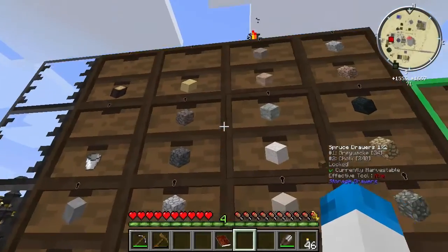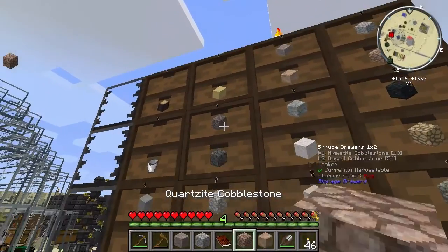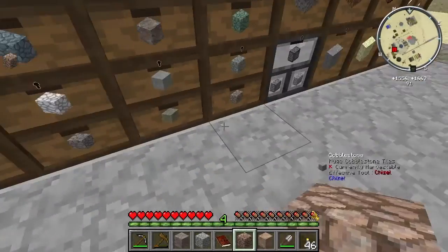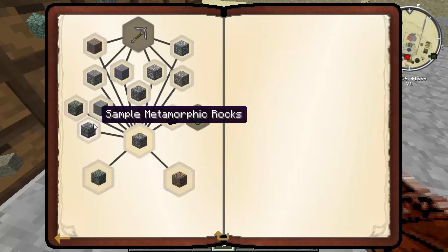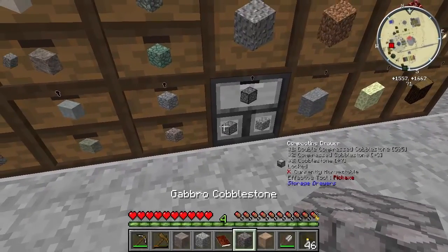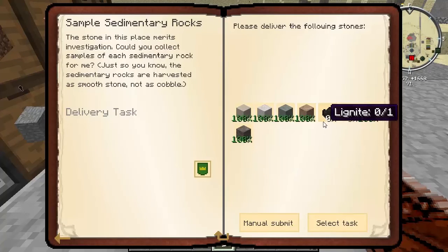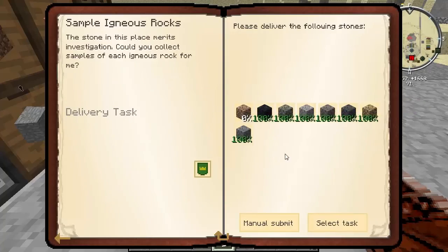Fair enough. It'd probably be just easier to just manually submit them that way. Manually submit all of them - just needs cobblestone. 128 cobble - well there's plenty there, I'll do that in a second. Have we got a sample of sedimentary? We've got everything but lignite and dolomite. Igneous rocks - and everything but red granite.